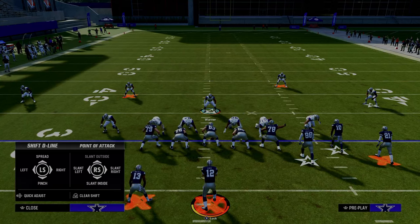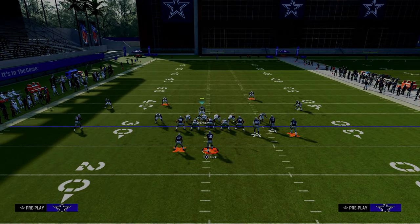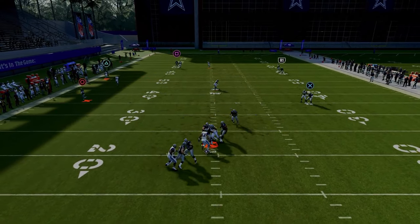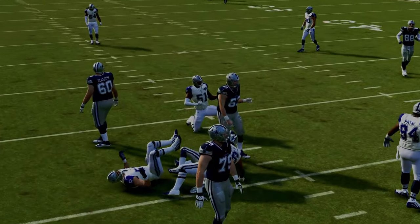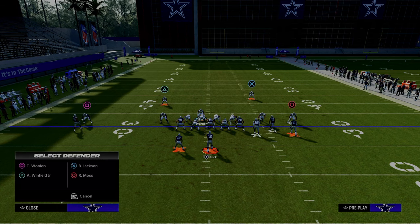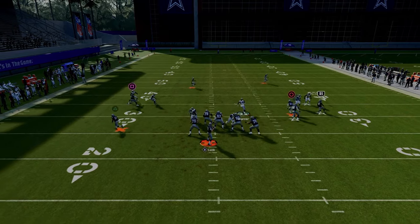We just dropped a full revamp of our 4-3 Even 6-1 defensive e-book that shows you not only how to create incredible pressure concepts and how to stop the run, but also some of the most in-depth tutorials on breaking down the best formations in the game — how to defend things like bunch, U-trips, and trips tight. All of that is broken down in the Patreon, and the link is going to be in the description down below.